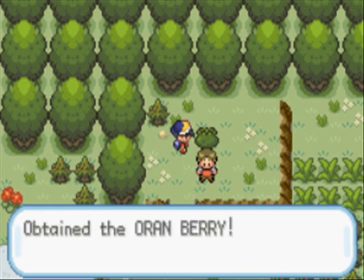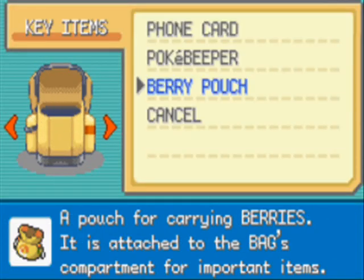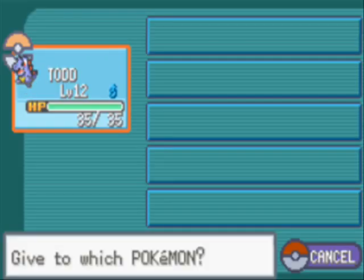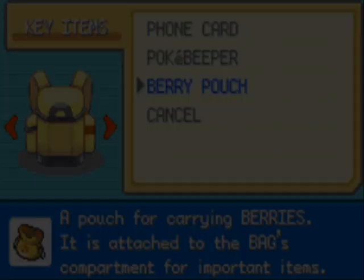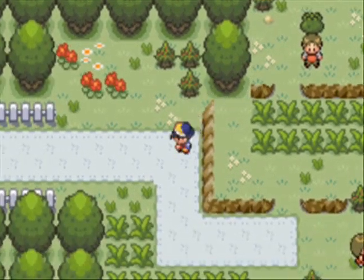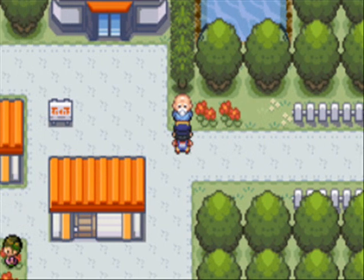And here we have a Fruit Bearing Tree, which bears an Orenberry. Nice. And to equip an item such as a berry, you go to the berry pouch, you click on the berry itself, you click give, and then you can give it to your Pokemon. When your Pokemon is below half health, that berry will kick in automatically and you will get 10 points of HP back.